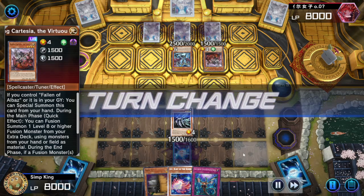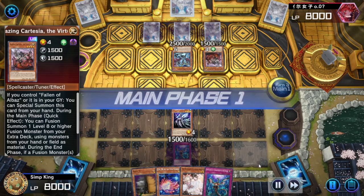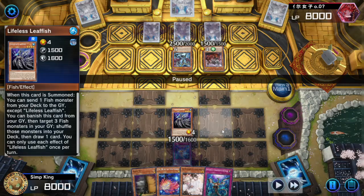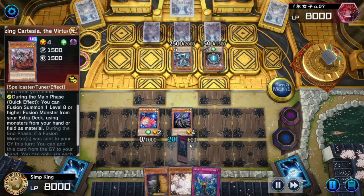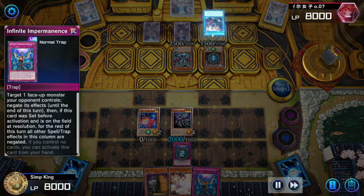Let's get drawing. We drew the Ash Blossom — not the card we're looking for. We're trying to do Grand Theft Auto things. Let's banish the Shift from the graveyard. Normal summon the Zap. Opponent tries to activate their Blazing Cartesia to Fusion Summon — we are going to negate with the Imperm.